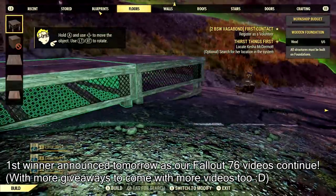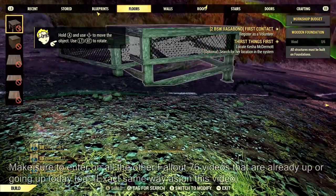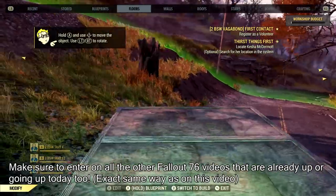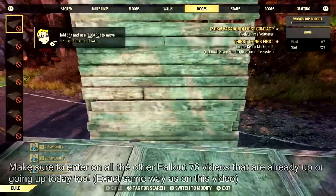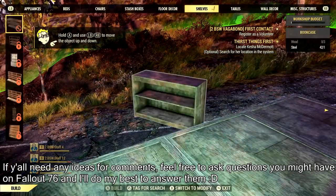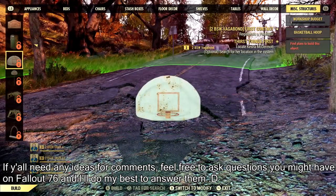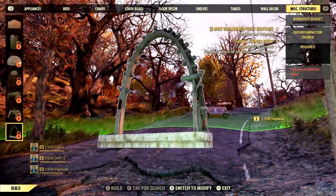Today we are going to be talking all about base building, not to mention showing off every single object that you are going to be able to build in the game. You guys are already seeing the base building system kind of at work, and hopefully you're noticing improvements compared to Fallout 4. If you look up at the top, you can see all the tabs — there's a ridiculous amount of them, so let's start scrolling through.